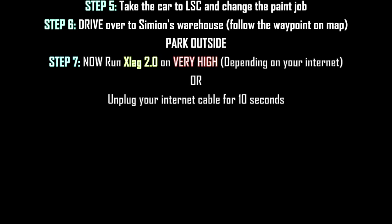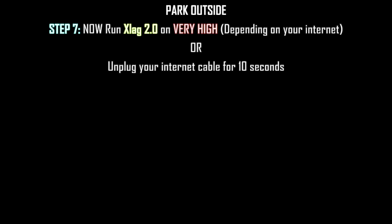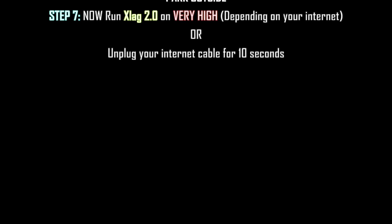After that, you want to drive over to Simeon's warehouse. Just follow the waypoint on the map and park outside. Right after that, you then want to turn on XLAG 2.0.